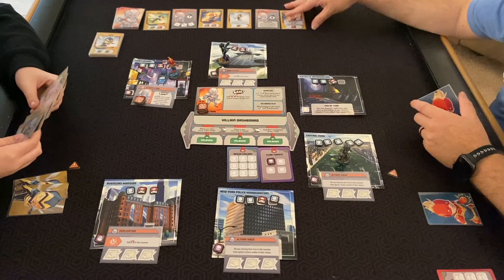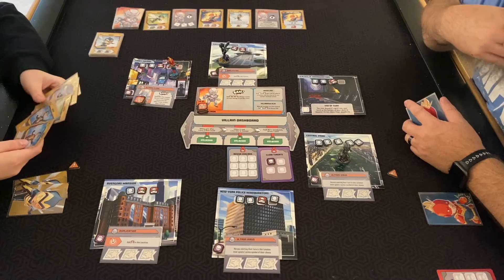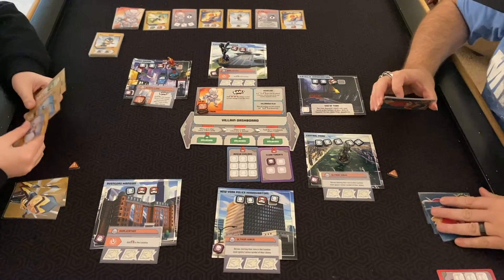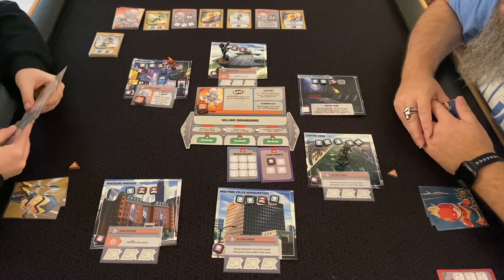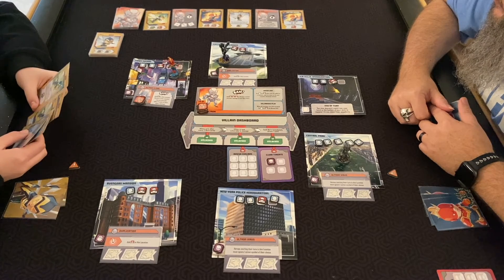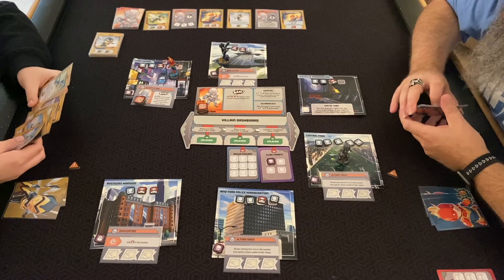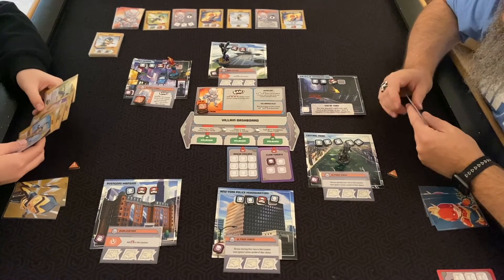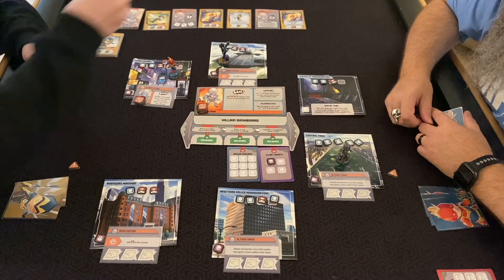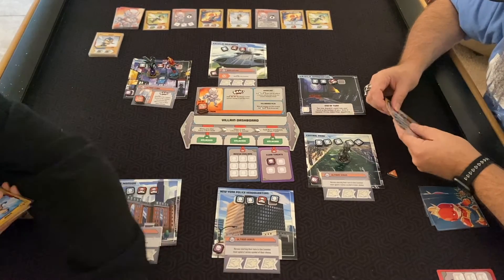You're going to get a punch from me and we're probably going to have a lot of overflow on his turn. Right now threats — the faster we can remove the threats the better. We do have some thug control to do but getting rid of threats will help. Move here, I'd punch that.